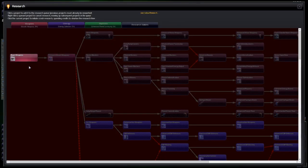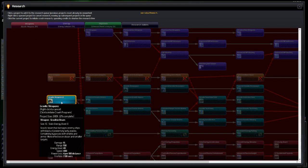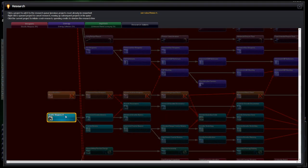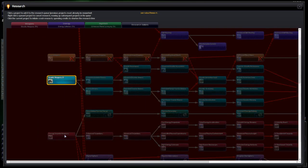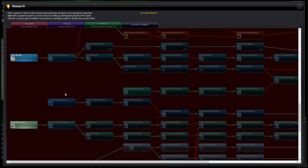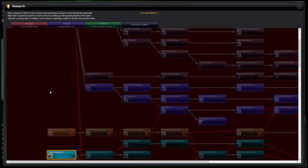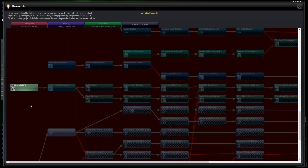The first thing I want to do — let's look at what research is going on. Weapons: we're going for gravitic weapons — do we want that? No, I don't want that at all. Let's go missiles. Oh, we've completed missiles — all the better! We've got beams, missiles, projectiles.